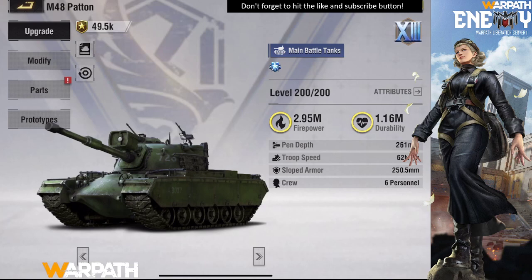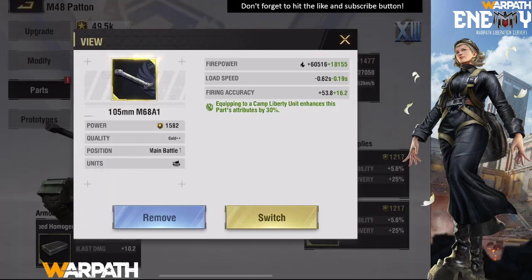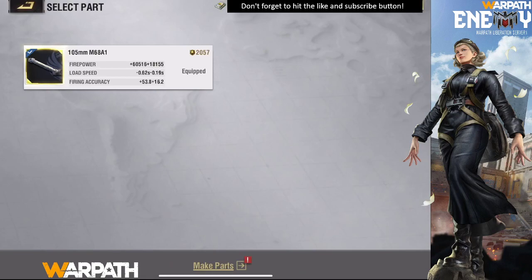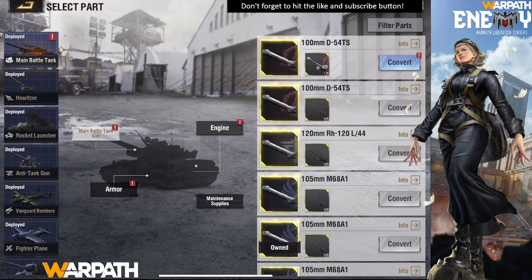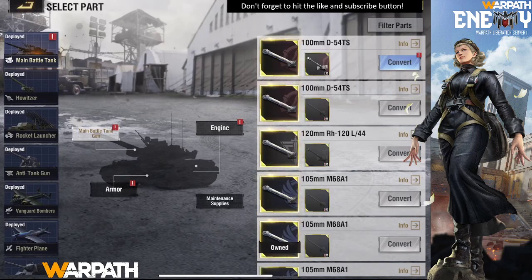It converts your parts to something equivalent for that tier. For example, I have the parts for the main battle tank — they're different from the heavy tank parts. I have a gold++ part for a heavy tank — the weapon for the Martyr's Watch — and you can convert it. When you convert, it's free and they'll convert it into the weapon for the main battle tank. But beware: once you convert it, you cannot convert it back.